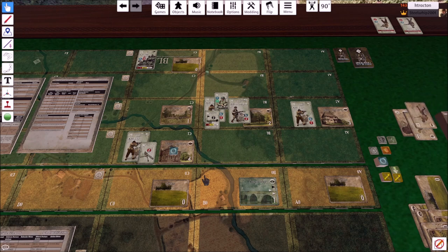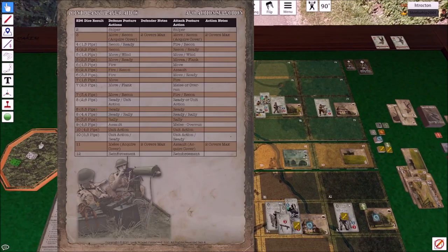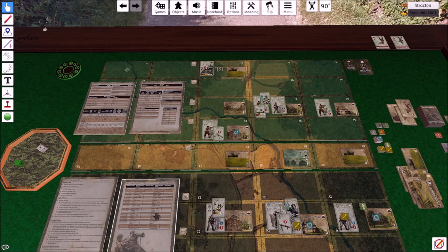Back to the AEO. It burns a card, then we roll two dice. I get a two-three — or three-two. On the table, a two-three is a move and a flank; actually you get to do both actions.